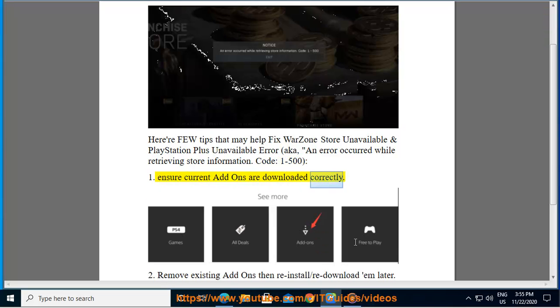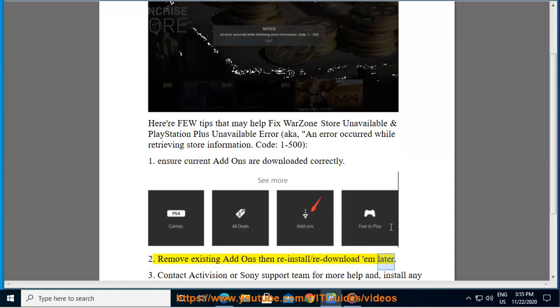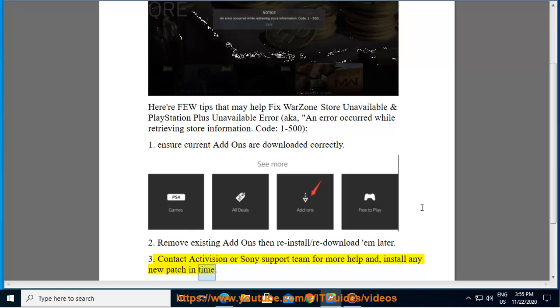Ensure current add-ons are downloaded correctly. Remove existing add-ons, then reinstall or redownload them. Contact Activision or Sony support team for more help, and install any new patches in time.